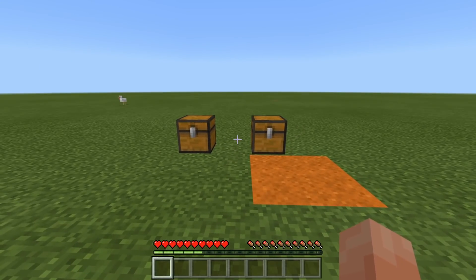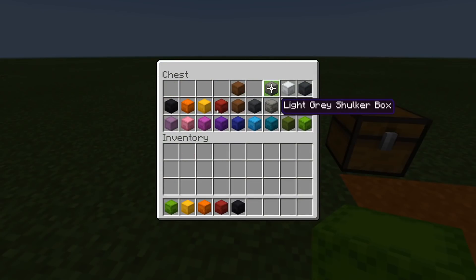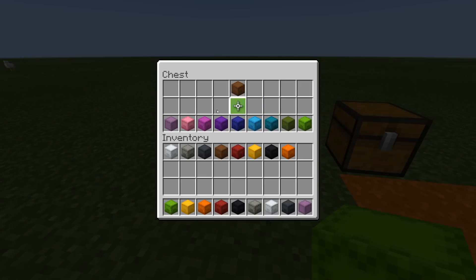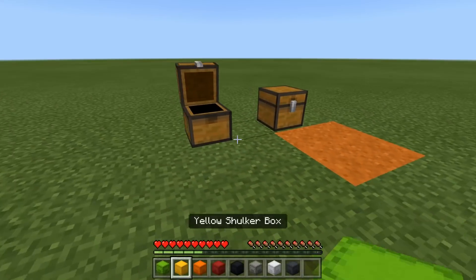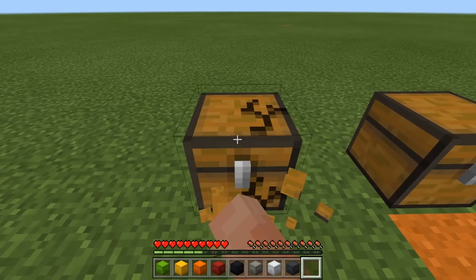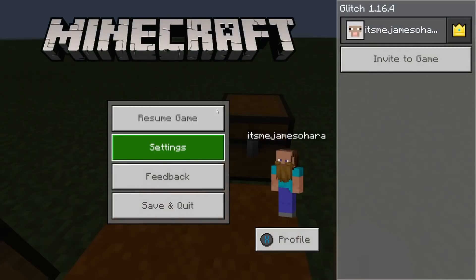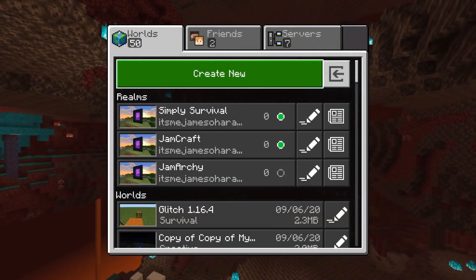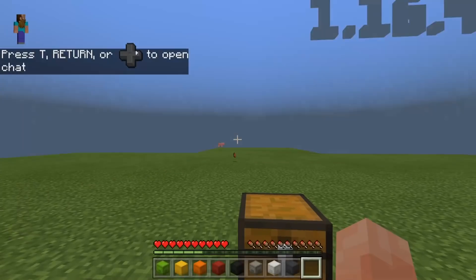Number one is probably my personal favorite, probably because it's the most efficient. What you're going to need to do is grab yourself a full chest of shulker boxes. I've tried to keep them different colors so you can actually see that we're duplicating them, but obviously there aren't that many shulker box colors, so we're going to have triple of some. We're going to move one out of our inventory slot — we've got this end one. First of all, grab yourself a chest, break it, place it, and then save and quit the world.